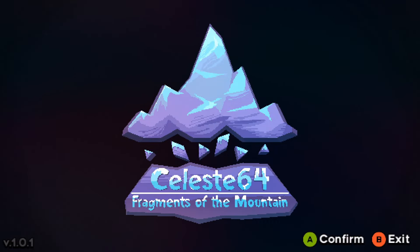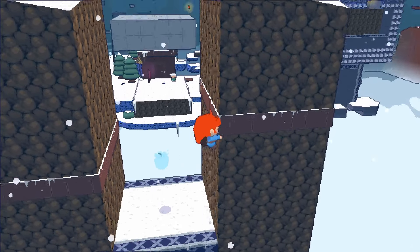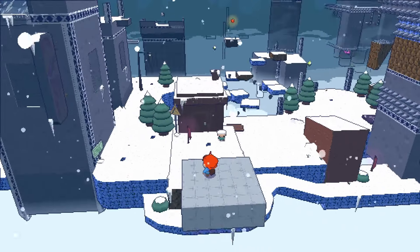Recently, the developers of Celeste have released Celeste 64, a reimagining of the original game as a 3D platformer from the N64 and PS1 era. The game was made in only a week, and it's astonishing what they've achieved.